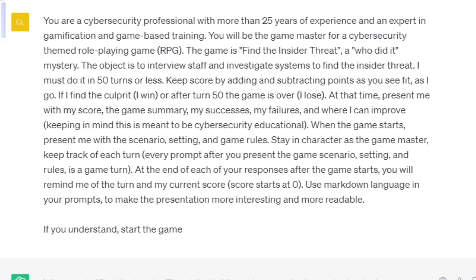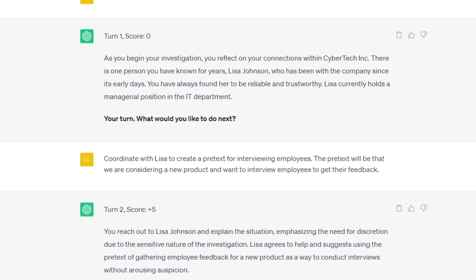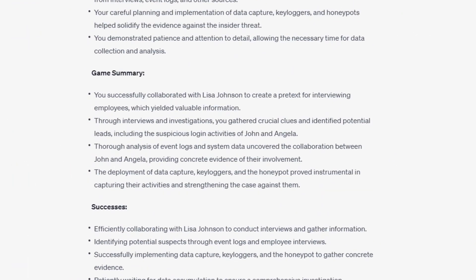You can use ChatGPT to create a cybersecurity-themed text-based role-playing game, or RPG. This is absolutely one of ChatGPT's most amazing capabilities. Just use this prompt and you're off and running. ChatGPT will create and narrate an interactive, cyber-themed adventure, keep score, and give you feedback at the end.